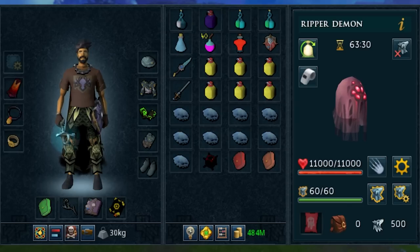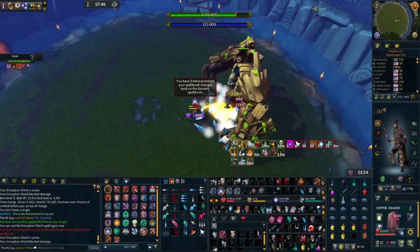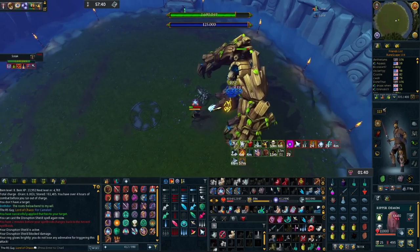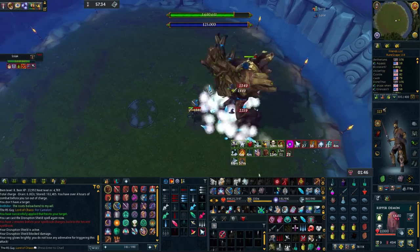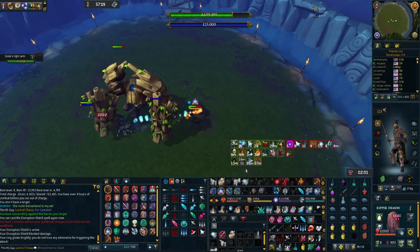The inventory setup is roughly the same as the last one, but I also have runes for Exsanguinate, Incite Fear, and of course Animate Dead. To hit the DPS checks and deal a ton of damage with this setup, it's pretty simple — just make sure you're using Greater Concentrated Blast as often as humanly possible, which is pretty much going to be every third ability for the entire fight. Outside of that, we should be good to get started.